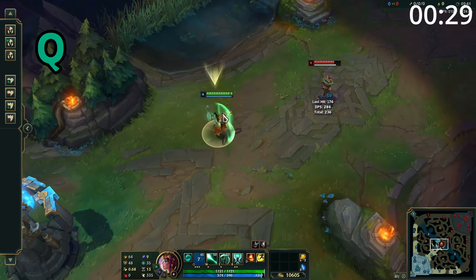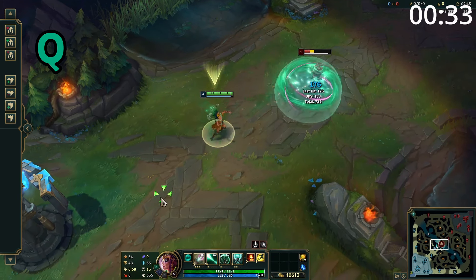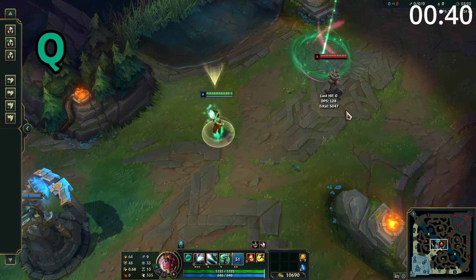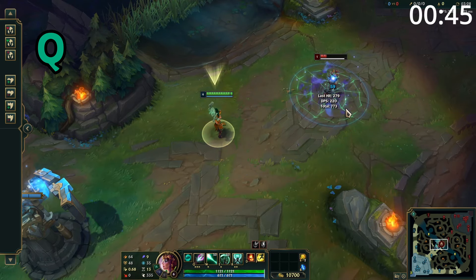Karma's Q is a straight-line skillshot which explodes on the first enemy hit, dealing magic damage and slowing nearby enemies. Her empowered Q has increased damage and will always explode even if it doesn't hit a target when it hits maximum range. Upon exploding, it leaves a circle on the floor which slows enemies, and after one and a half seconds, this circle will explode again to deal damage.